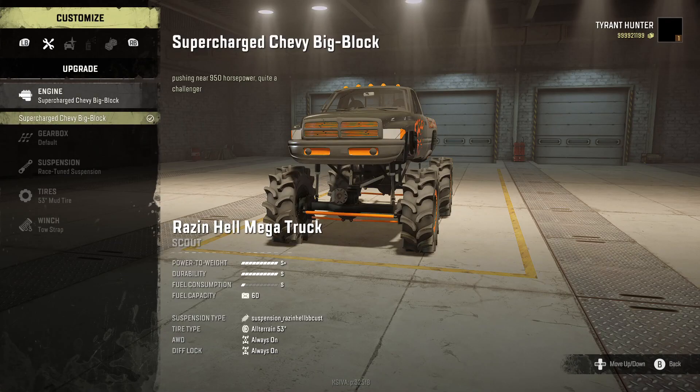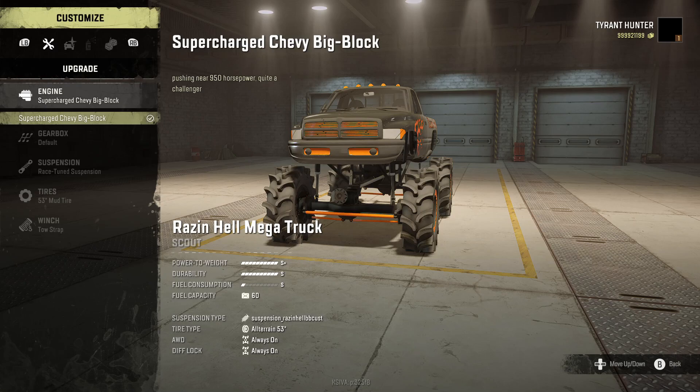Starting off here in the engine first, we're going to have only one engine option, which is pretty common with BB Customs stuff. Most of his Mega Mud Trucks come with one engine option, though the F-350 was an exception with two to three. Either way, the engine for our second gen here is a supercharged Chevy Big Block pushing near 950 horsepower — and it says it's quite a challenger. Moving on down into gearbox, we're just going to have default — so one option.